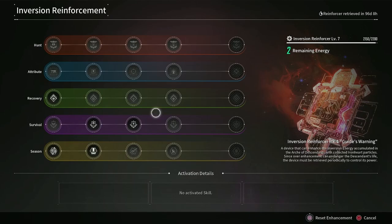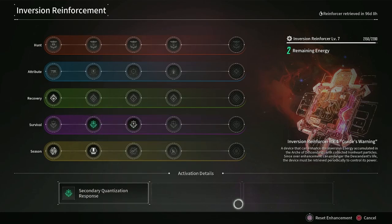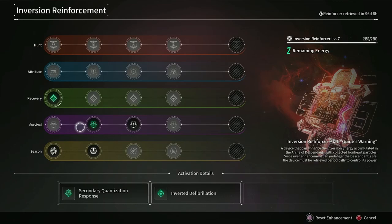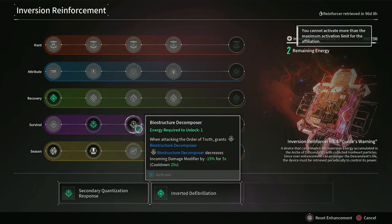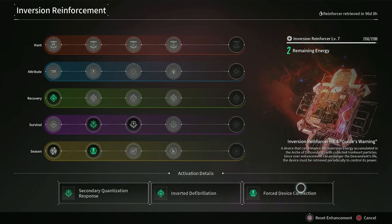Once you've selected your bonuses that you want to unlock with your inversion level energy that you've acquired, you can go ahead and slot them by clicking them again and slot them into your activation down here. You can only slot one per color, so I can't slot another purple one, but I can go ahead and slot the Force Device Connection here. Now I have these three active for me: the recovery one, survival two, and season two are all active for my next mission. I don't currently have a mission available for today because you can only do four a day and I've already done mine.